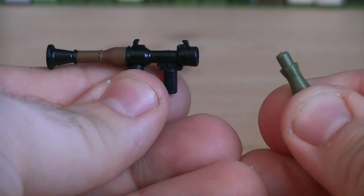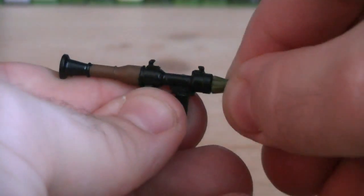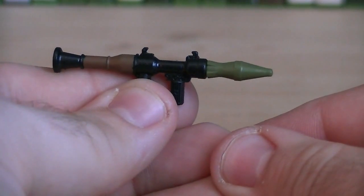But attached to the actual hatches are two RPGs. Those RPGs can be removed and plugged into the actual RPG-7 launcher, just as they would in real life.